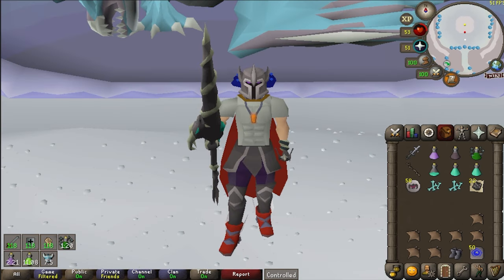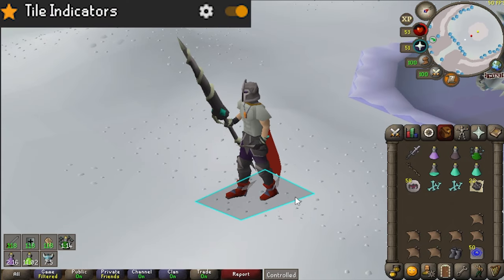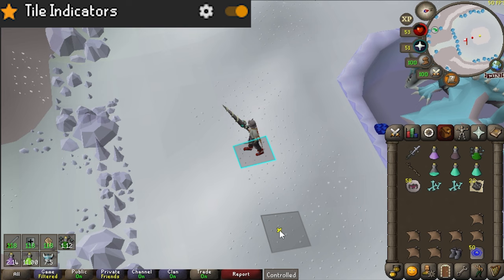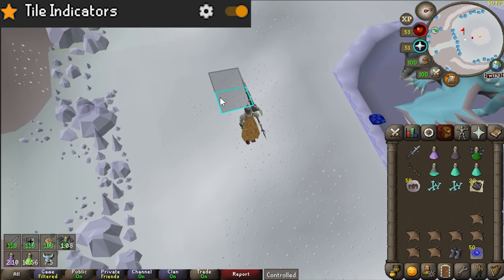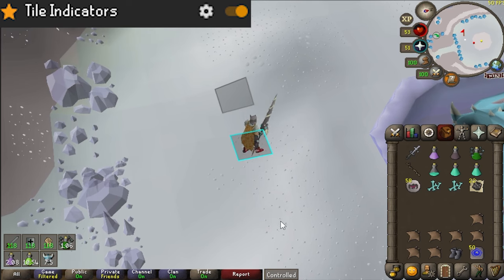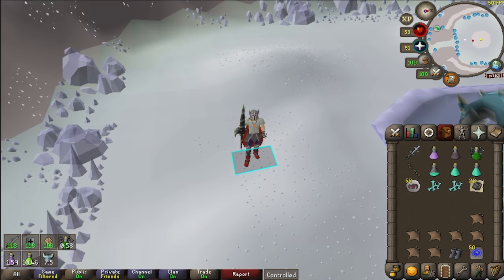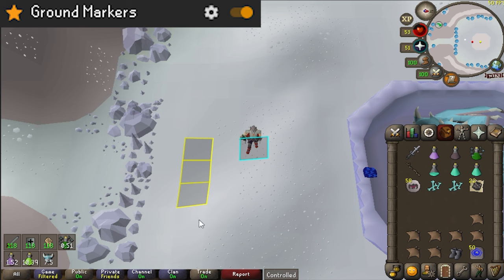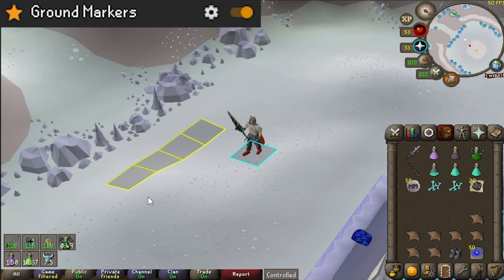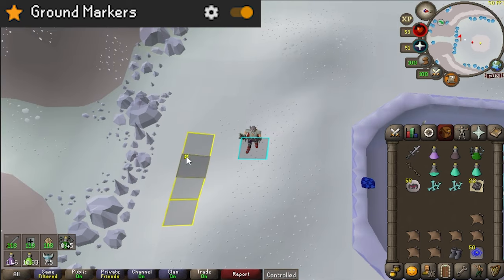There are a few plugins of note that you could contemplate using. One that I surely recommend is tile indicators. This will show the tile that you're currently standing on and as you move, that tile will move with you. That allows you to better see where your character is located and to be able to walk back and forth every single tick much more efficiently. In addition to that, you can turn on ground markers that will allow you to shift and right click and mark tiles. This is useful if you are standing at a certain point in the room, whether it be with a blowpipe or a crossbow.